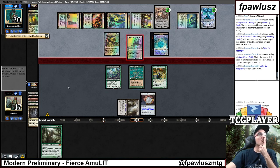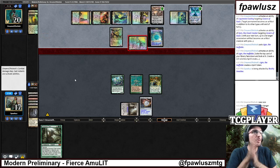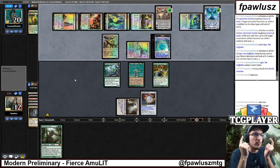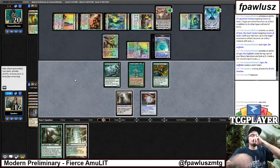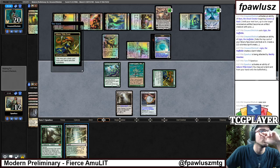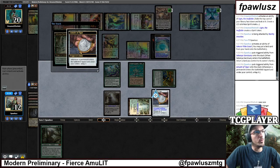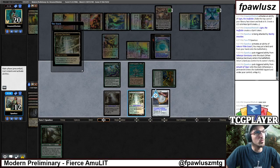Aquari! Bounce Land's on top — we have one top deck. So if they had blown up the Dryad, we actually had no outs — we were just dead.